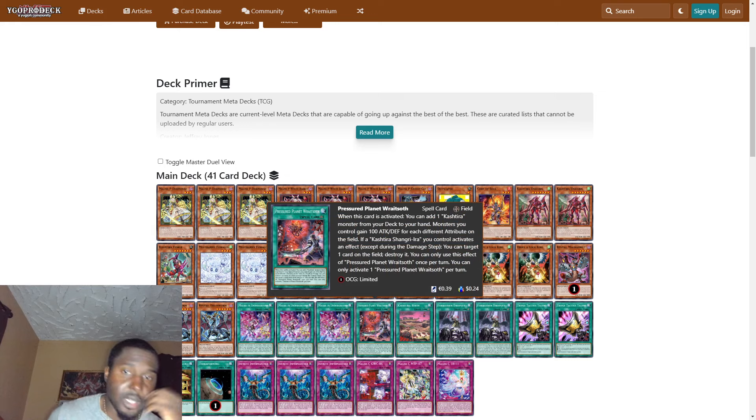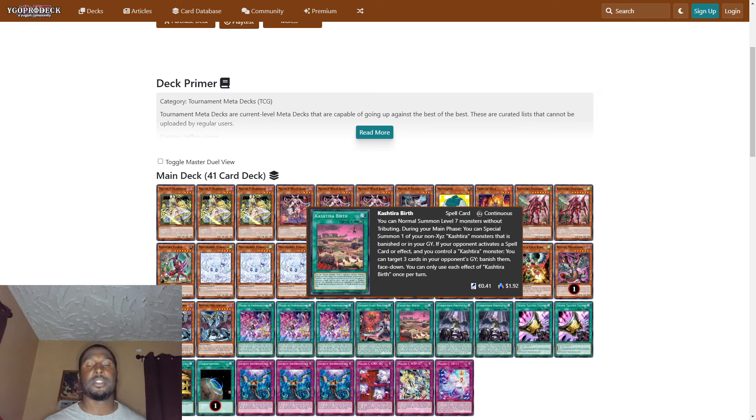We play one Pressure Planet Race Off. When this card is activated, you can add one Cashtier monster from your deck to your hand. Monsters you control gain 100 attack and defense for each attribute on the field. If a Cashtier Shangri-La you control activates an effect except during the damage step, you can target one card on the field and destroy it. You can only use this effect and activate one Pressure Planet Race Off per turn.